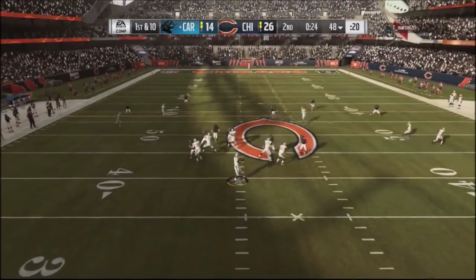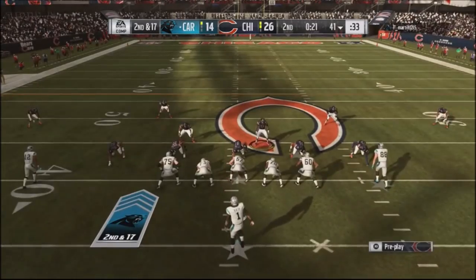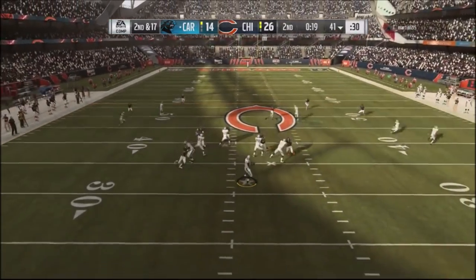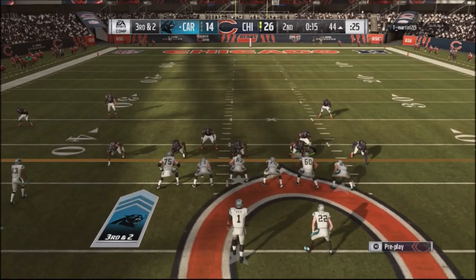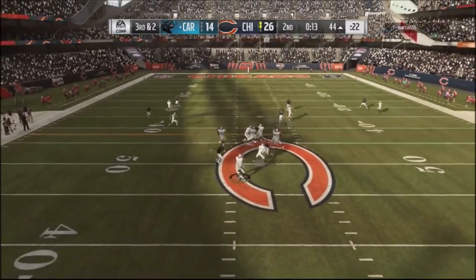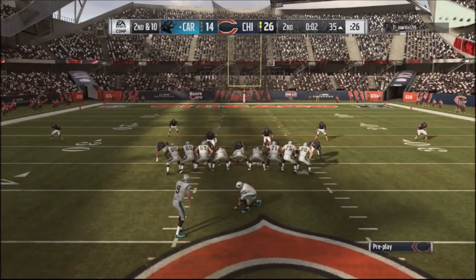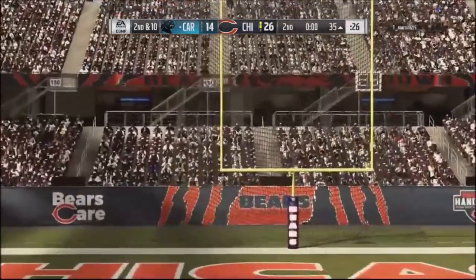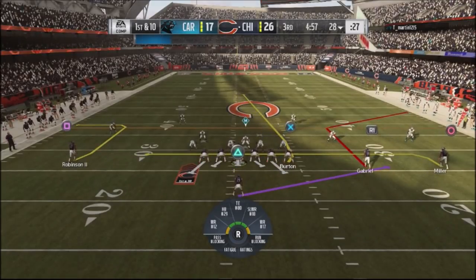Now he's going with an empty set, so I go with the 52 blitz and actually get a sack with my linebacker. Come back to the 52 blitz again - nickel blitz - he's going empty set so I normally get some pressure. He does a little in-route and gets that. Going down about 15 seconds left, third and two situation. Staying with the nickel blitz or 52 blitz, and he gets a good play. He burns his last timeout and gets it down to two seconds, then kicks a long field goal - I think a 47 or 52 yarder - and gets down by one score.